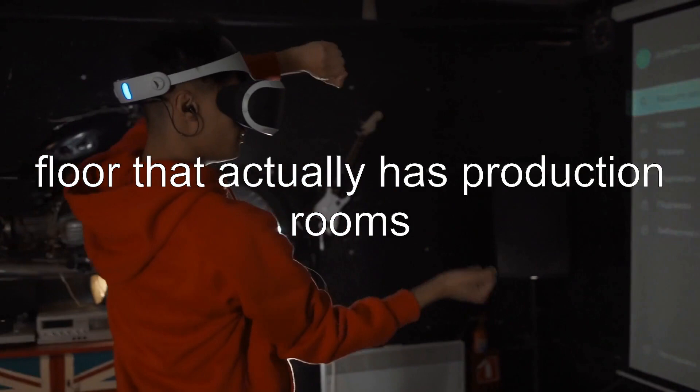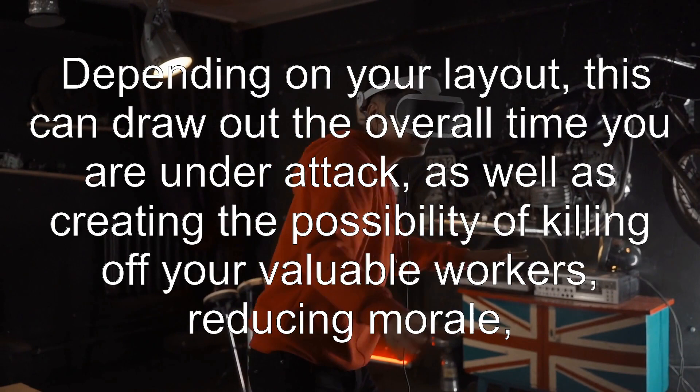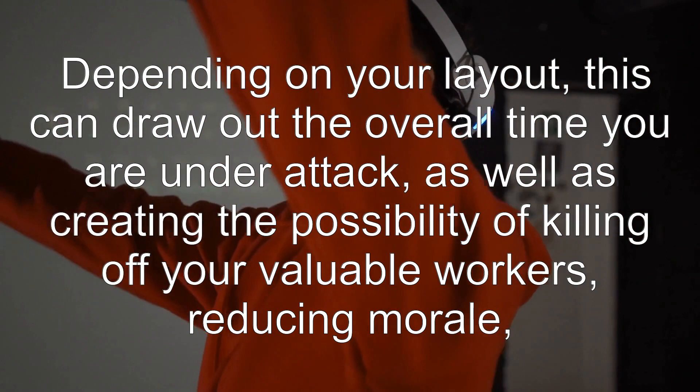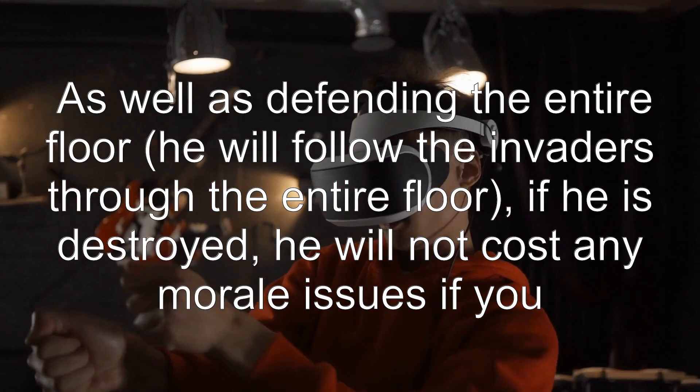Option 2: don't defend it. Doing this means that the intruders immediately move into the vault. Depending on your layout, this can draw out the overall time you are under attack, as well as creating the possibility of killing off your valuable workers, reducing morale, and losing productivity. This is where your Mr. Handy is more useful, as well as defending the entire floor — he will follow the invaders through the entire floor.